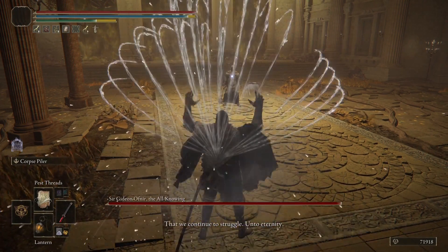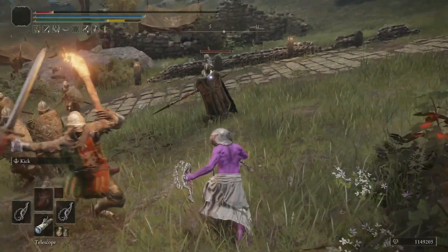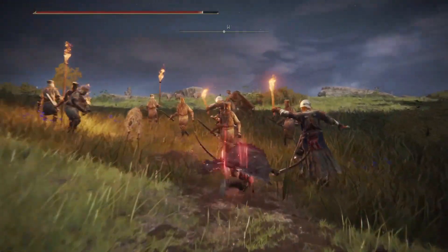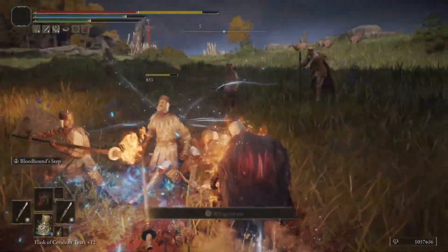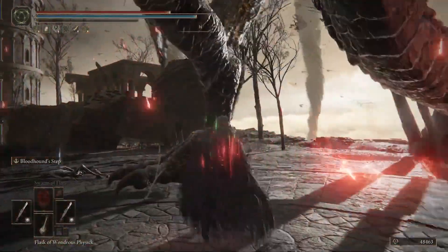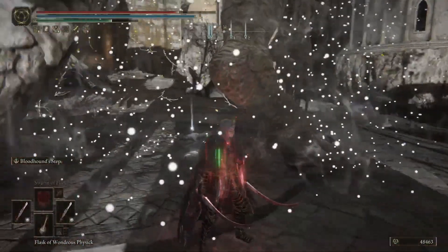There are plenty of builds out there in Elden Ring — some of them overpowered, some of them useless. But no other build can come close to how much damage you get using this one. Just be sure to get every item in this list, as each item works in harmony with the other, and they all begin stacking, making you more powerful with each swing.